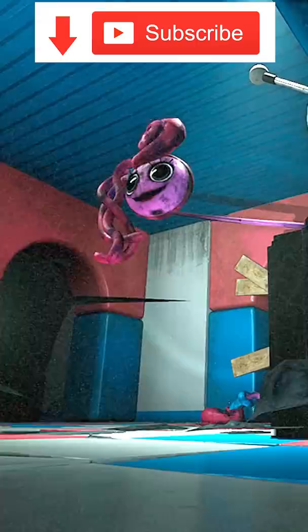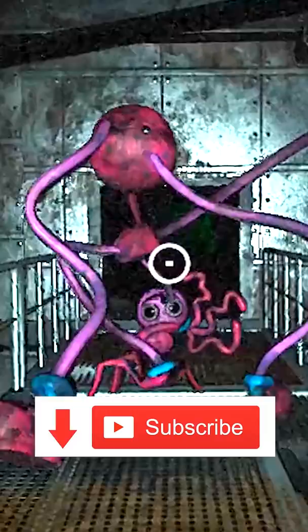In Poppy Playtime Chapter 2, the chase scene with Mommy Longlegs is kind of terrifying and broken. But if you stop to take a breather, you'll realize it's not so bad. In fact, it's very easy to just delete Mommy Longlegs from the game. And this is only one of six ways to break this chase scene.